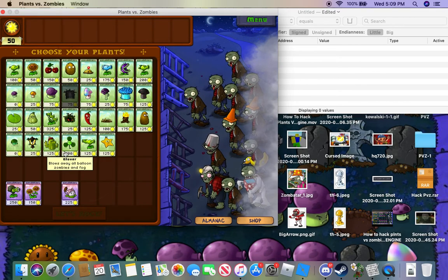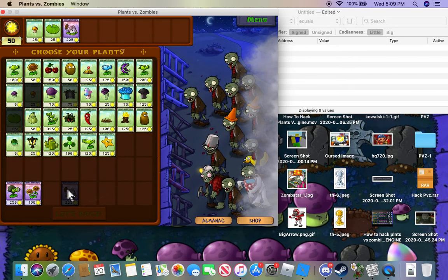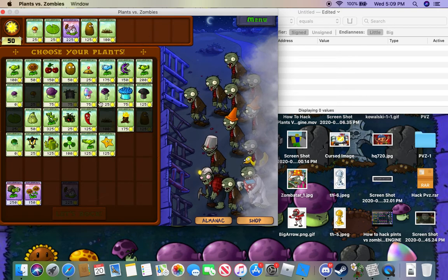So you're gonna want to choose your plants. I'm gonna choose some good plants - that feels really OP. I'm also gonna choose that ball guy.